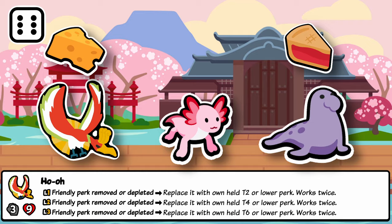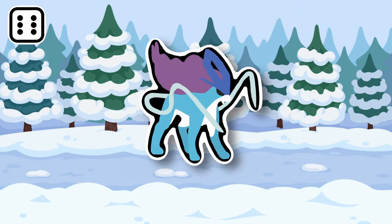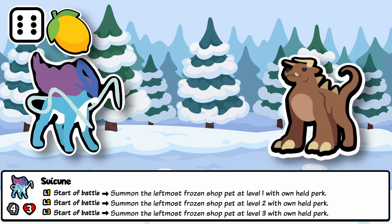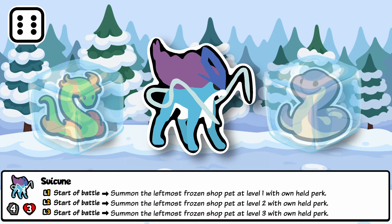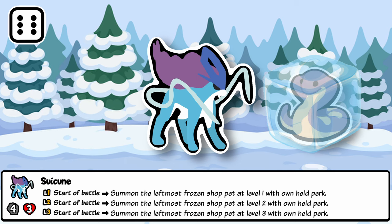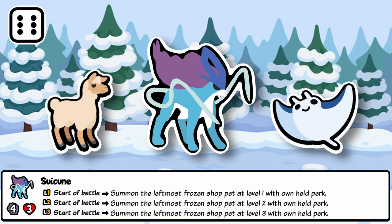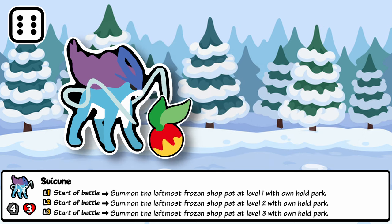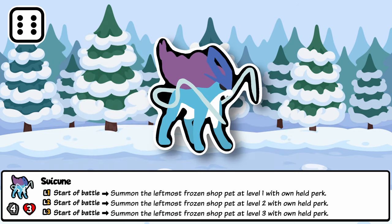Suicune is yet another legendary Pokémon, an Ice-type — a divine and elegant protector of the natural world, and also my favorite legendary Pokémon growing up. In Super Auto Pets, it is a cherry on top of the shop scaling archetype, summoning the leftmost shop pet at level 1, 2, or 3 with Suicune's own held food perk at the start of battle. This uses the current stats of that pet, allowing you to benefit from the pet being scaled in the shop. The leftmost shop pet can only be summoned once, so it can't be the same pet with multiple Suicunes, but with things like Feraligatr or Polar Bear you can summon multiple pets for multiple Suicunes. It synergizes well with shop scaling and four-squad pets like Manta Ray and Llama, and inventive combos include a Lepa Berry being used to summon in battle.